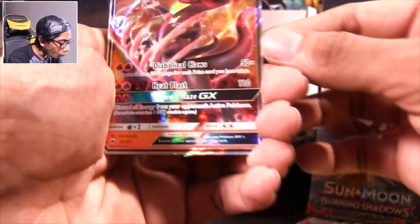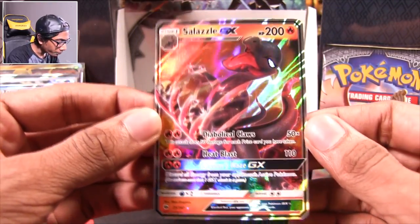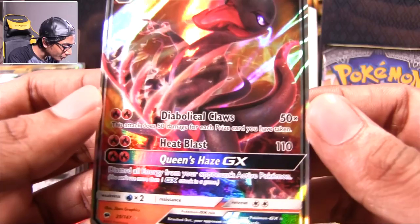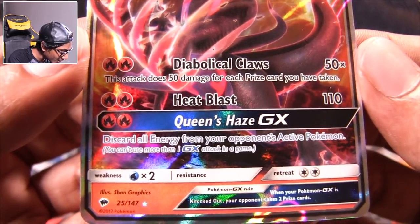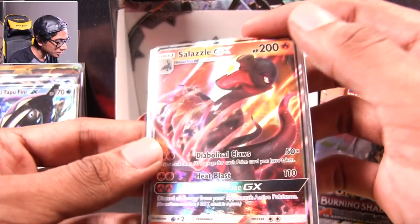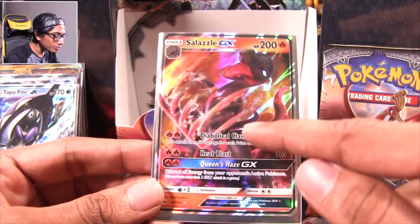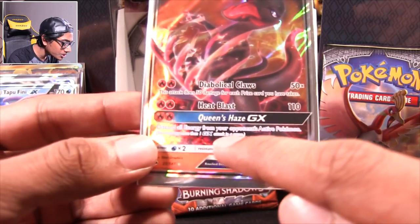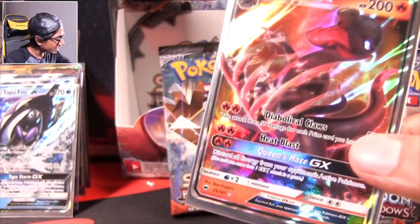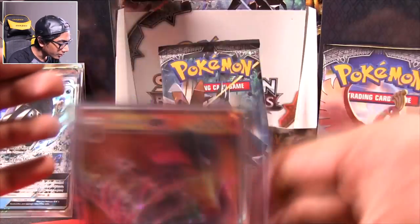Whoa! Dude! Nice GX! You get the bees coming and it brings the Salazzle! The Diabol— it's got my heart going. That is a really good card. Diabolical Claws, Heat Blast, and Queen's Haze as the GX ability — discard all energy from your opponent's active Pokémon. These holos look so much better than before with the new Sun and Moon set; you get these way bigger images that you might even confuse for the full art edition. But this is still Salazzle GX — a really good card. Let's put it right in a sleeve.